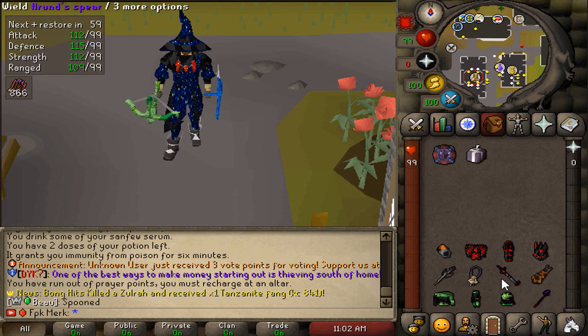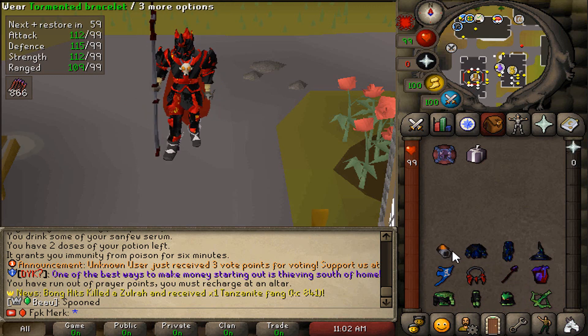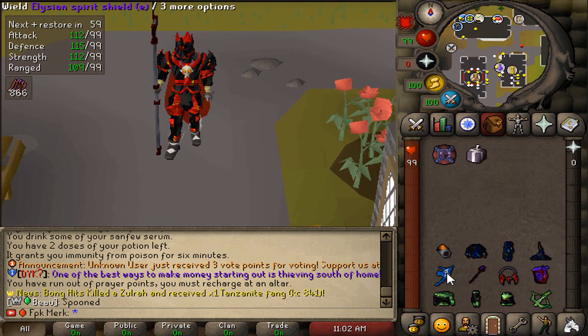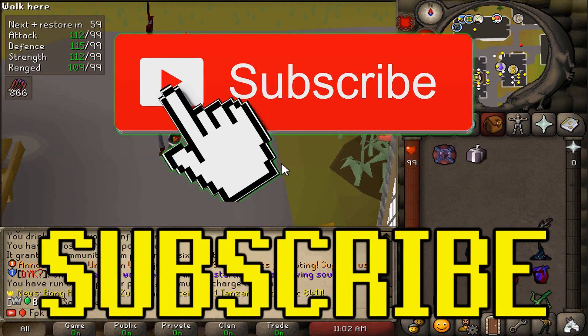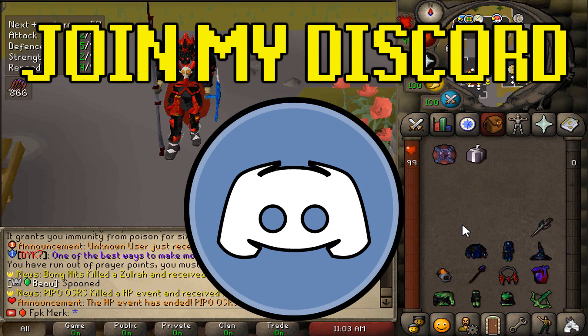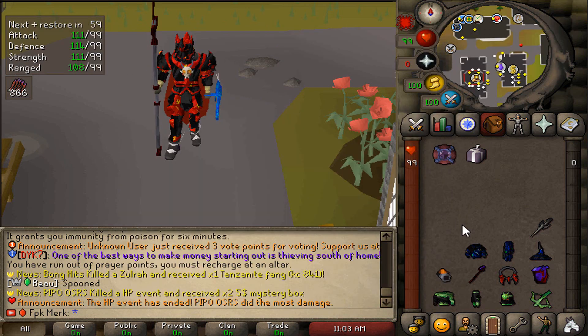In today's video we are once again back at Elidine's RSPS, and today we are gonna be giving away a $50 bond. To be entered in the giveaway, make sure to like the video, comment your in-game name, subscribe to my channel, turn on post notifications, join my personal Discord, and also add me on Snapchat at fbkmerk. Good luck and I hope you guys enjoy the video.